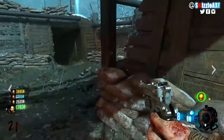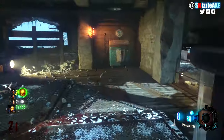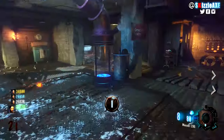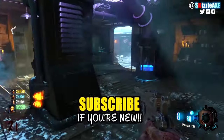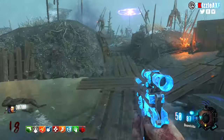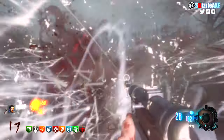If you wanna do this easter egg solo I will show you exactly that, but it also works with 2, 3, or 4 players — all the steps are the same. First, you need to get the staffs upgraded and make sure all 6 generators are on. You also need to feed the soulboxes, which you can do as soon as you start up Origins, before or after upgrading the staffs.